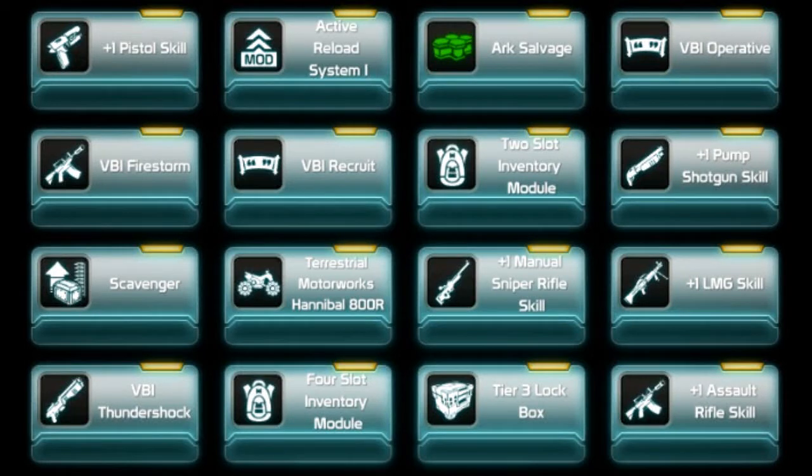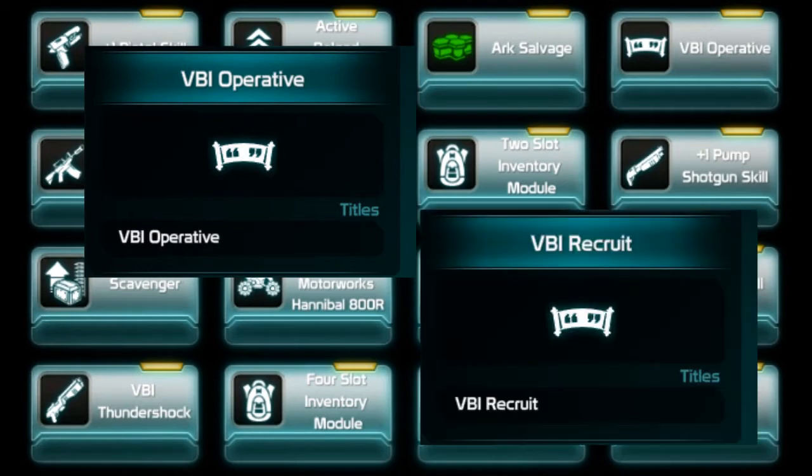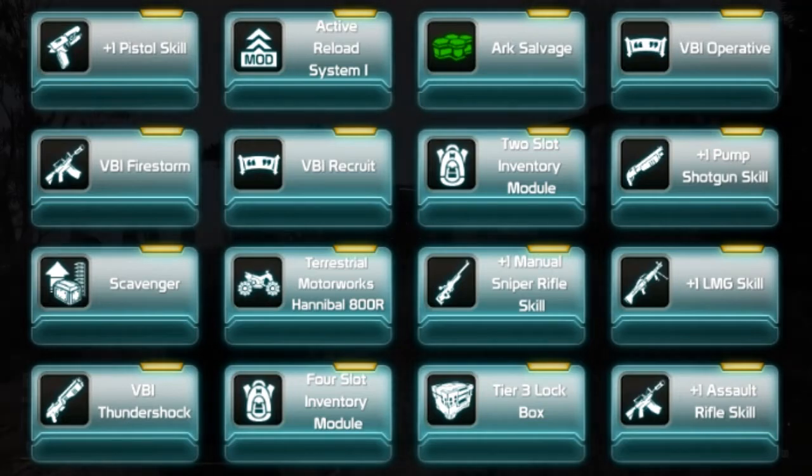Elcrystal here, and in this video I'm going to show you how to get the VBI Operative as well as the VBI Recruit titles in Defiance. Along the way you'll get these extra rewards: a couple of weapons, some weapon skills, a few extra inventory slots, as well as this new red quad bike.